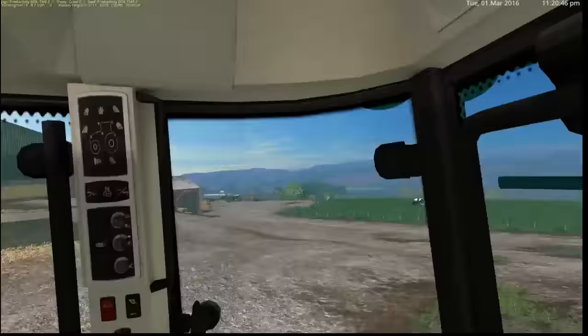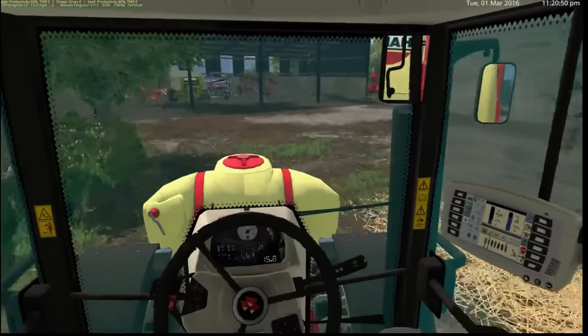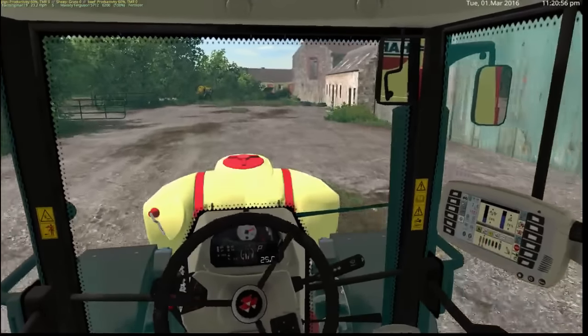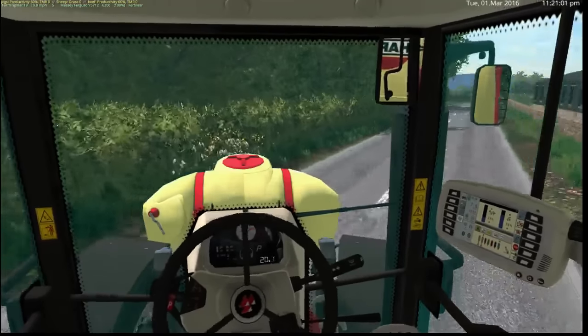Now before we leave we're going to put the care wheels on. You need to get onto the sprayer and press 4 on your keyboard and you'll get care wheels on. We're going to go down to field 24 first and make sure that's fertilised. I couldn't remember if we got around to doing field 24 — probably not, but we'll go have a check.